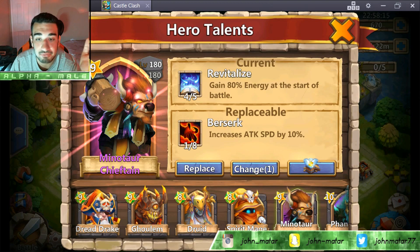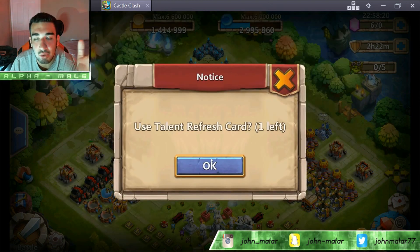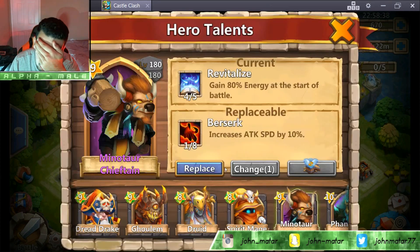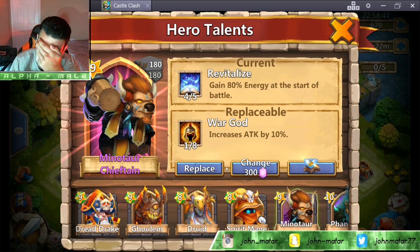I'm going for a 5-star War God, 5-star Bulwark, or 5-star Revitalize. We're gonna get something amazing — I'm videotaping it, I'm gonna close my eyes, and you guys are gonna tell me what I get. Just tell me it's a 5-star War God, 5-star Revitalize, or 5-star Bulwark. Other than that, I don't really want any other talents right now. Ready, set, go — just be honest with me.